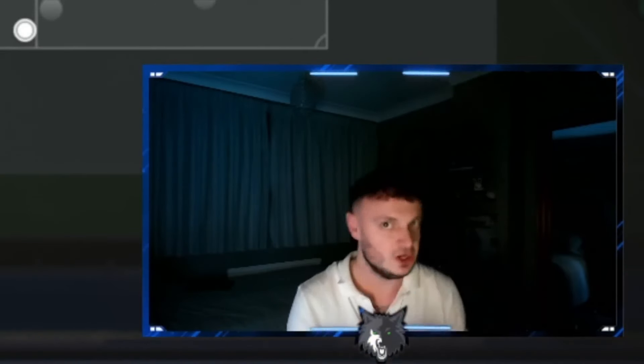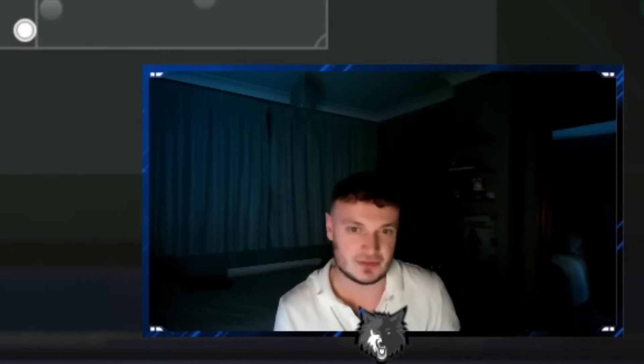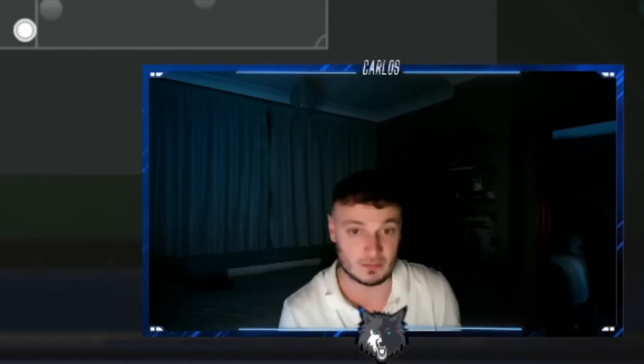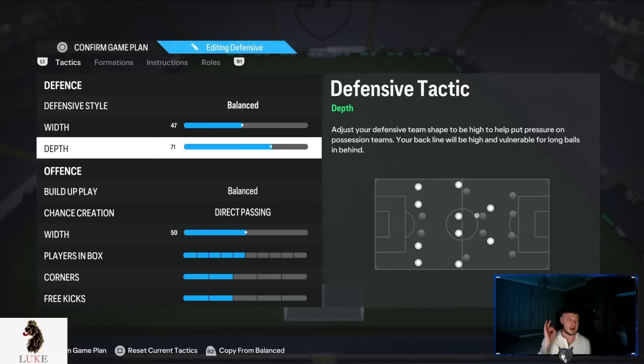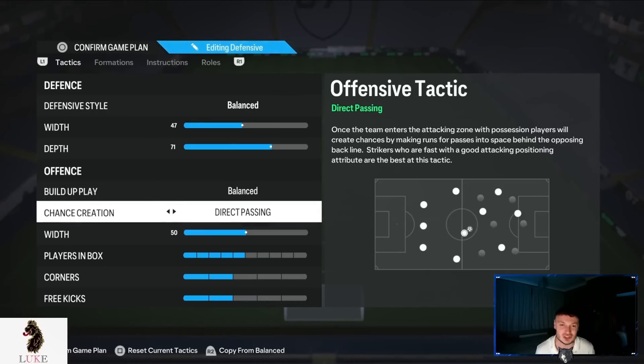Remember at the start of the video I was talking about pressure on heavy touch and press after possession loss draining your stamina a lot — the 71 depth doesn't. It's kind of like a glitch in the coding: if you use it from minute one, your players' stamina doesn't get drained. It's like the game doesn't realize you're pressing. That is why it is so OP and so broken. That's why I'm using the 71 depth.